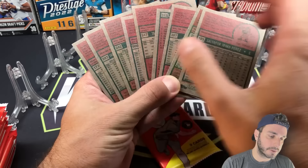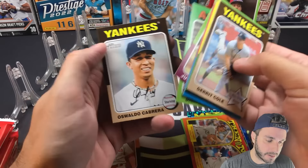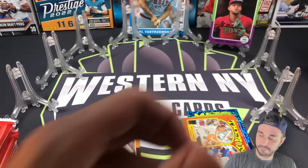There's Rafael Devers — a rookie card. A cool Then and Now with Mike Schmidt and Shohei, I like that. First look at our Then and Now in the hobby pack. Justin Martinez rookie card, there's a Dick Williams throwback manager card, and Waldo Cabrera.